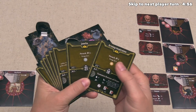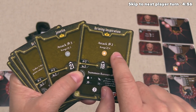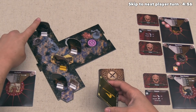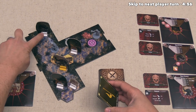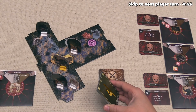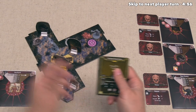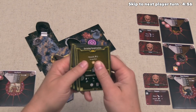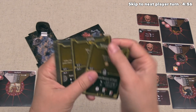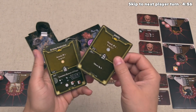Looking at our hand, we have a couple of ranged attacks — an attack of three and an attack of two. The range is four on one and three on the Javelin, and that Algox Archer is only two spaces away. We are immobilized until the end of this turn, so we should do a ranged attack for our top action. I think let's use the Javelin — we have a chance to do four damage if we draw a good card off the top of our modifier deck.